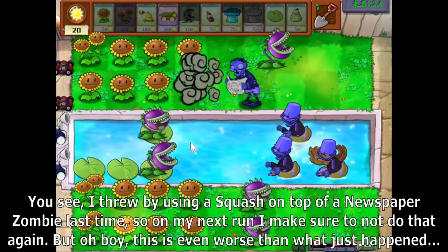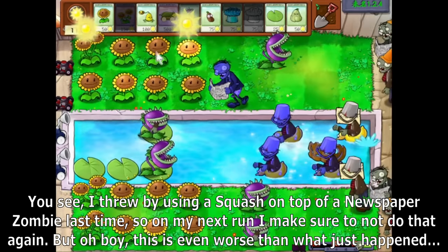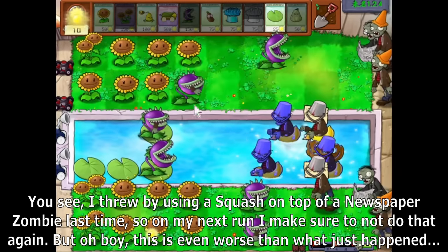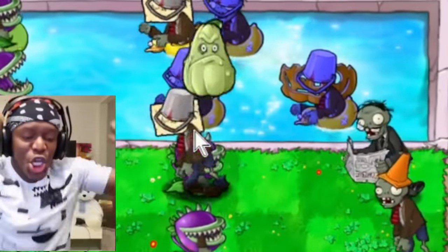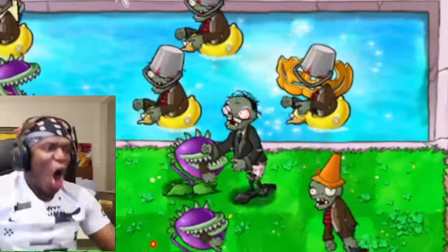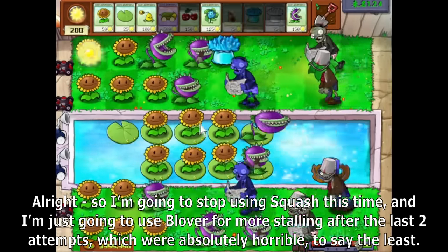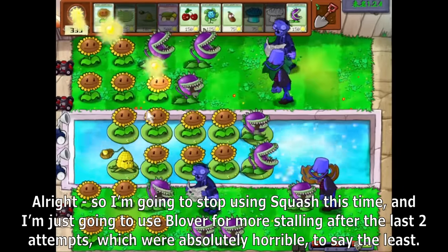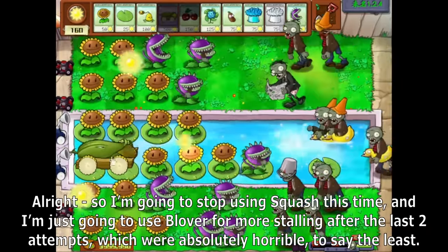I threw by using a squash on top of a newspaper zombie, so on my next run I make sure not to do that again. The resulting chaos is even worse. I'm going to stop using Squash and just use Blover for more stalling. The early game was extremely easy with Chompers. All was going well up until the first flag, with Blover being an excellent choice because it allowed for newspaper manipulation to stop them from getting hit by our Cob Cannons or Instant Kills, giving us maximum control.